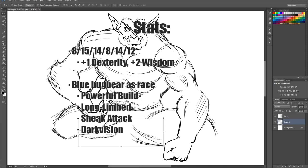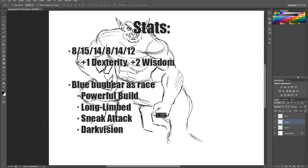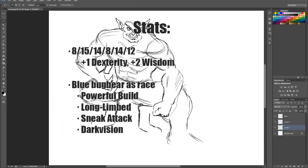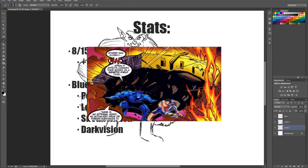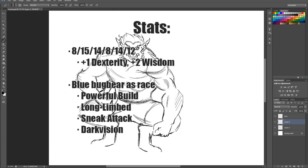Using point-buy, I gave Beast: 8, 15, 14, 8, 14, 12 — with a +1 in Dexterity and a +2 in Wisdom. I use Bugbear for race. Your fur is blue. Powerful Build enables his incredible lifting strength. Long Limbs supports his highly evasive striking as well as his long freaking arms. Sneak Attack, also from race, makes for a fantastic barrage of arm strikes. Darkvision supports his heightened senses.